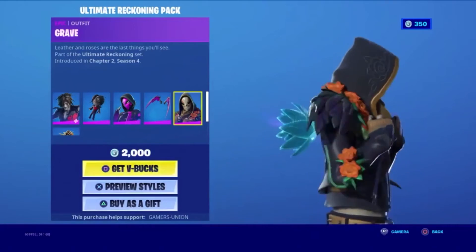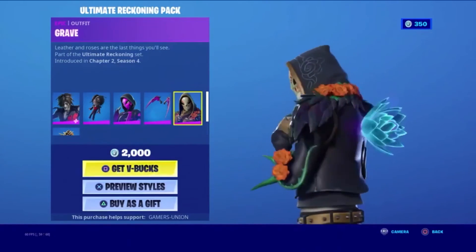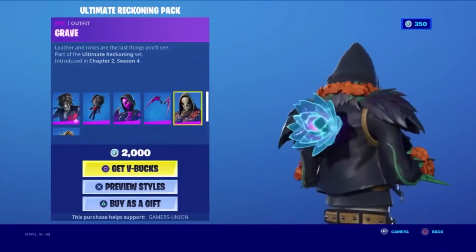Epic outfit Grave — Leather and Roses are the last thing you'll see. Part of the Ultimate Reckoning Set, introduced in Chapter 2 Season 4.